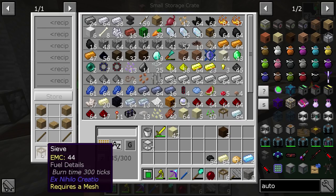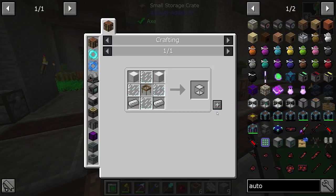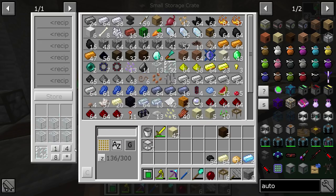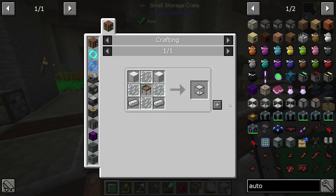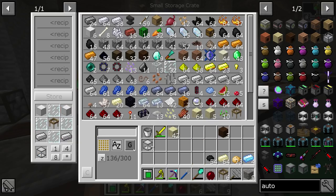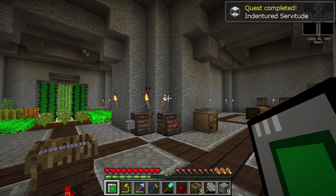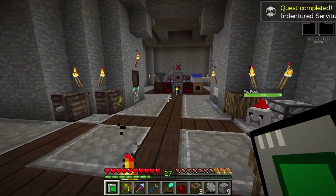All right, so all we've got to do — should be able to make this. We don't have panes yet, that's not hard to get. And last but not least, that should equal three of those. Awesome. Quest complete, and we're ready to go.